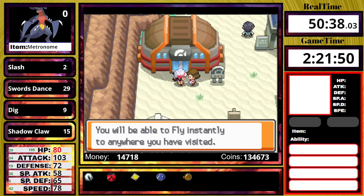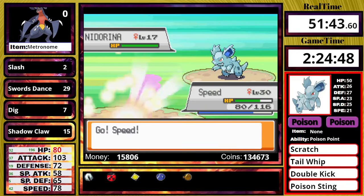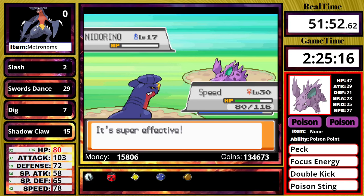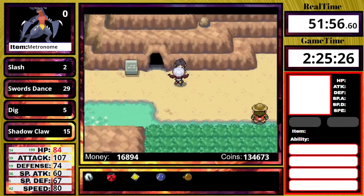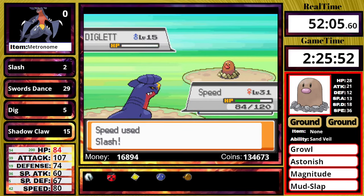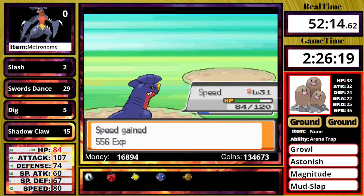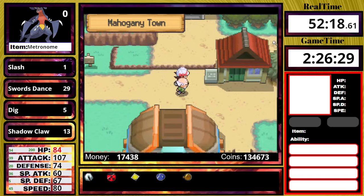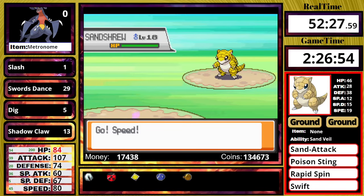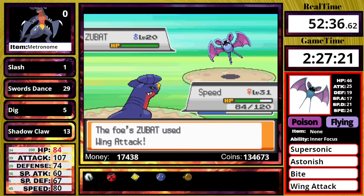With Chuck defeated, I get the HM for Fly. Instead of returning the secret potion right away, I head east from Ecruteak over to Mahogany and up to the Lake of Rage. There are plenty of decent trainers to fight for experience, which is very helpful since I'm in the slow leveling group — a very bad group for solo runs. I also forgot to mention: I actually have the held item Metronome, which only costs 1,000 coins at the game corner. What it does is give a 10% damage boost every time you use a move repetitively, up to 100%. A turn three Slash with Metronome is actually going to be better than Silk Scarf, so I'll hold on to this for a good chunk of the run.